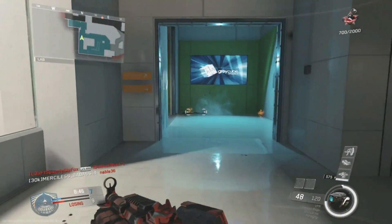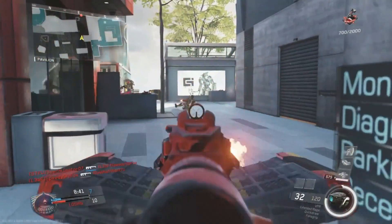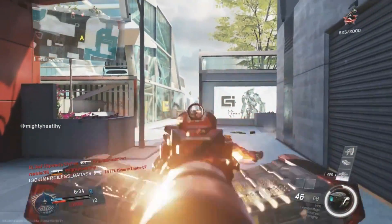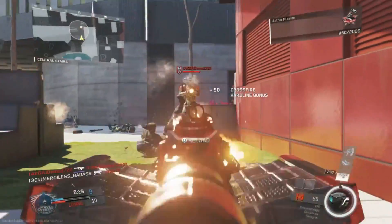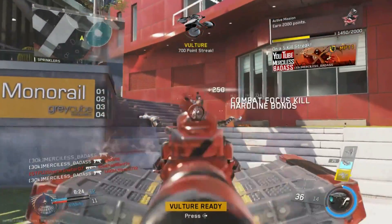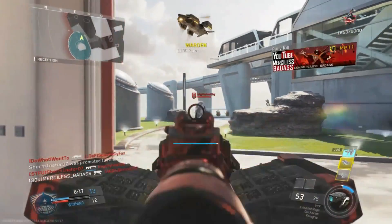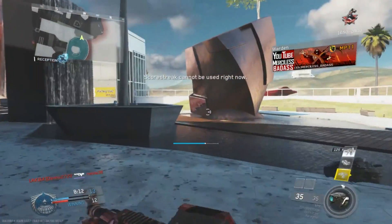Welcome to another fire-ass video. This is the brand new SMG in Infinite Warfare - the VPR. I'll just call it the Viper, because I'm sick of all these alphabet guns. I don't know what's up with Infinity Ward this year, but just name the guns - like the Honey Badger. The PHR, the FHR, the RPR - I'm getting confused. But this new SMG has two magazines on the side, looks like devil horns.